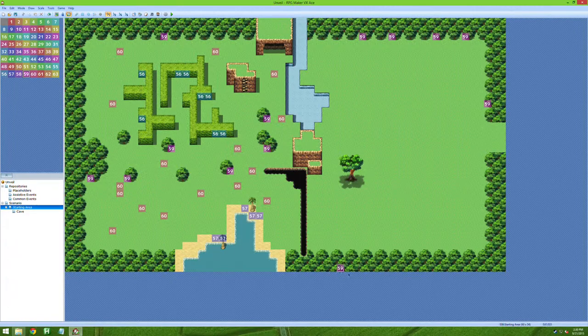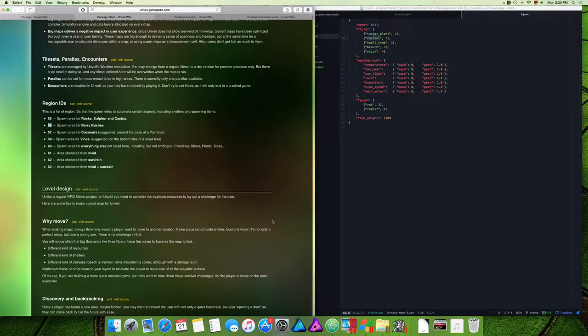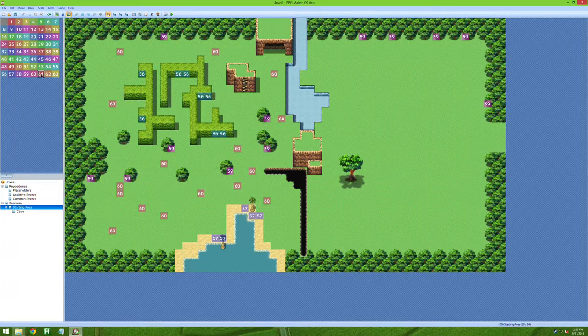Make sure you place region tiles somewhere players can actually reach — I've placed them in unreachable spots before, and I apologize for that, but I fixed them based on your reports. There are also three more region IDs: 61, 62, and 63. Region 61 is a shelter from wind, region 62 is a shelter from sun or rain, and region 63 is a shelter from everything. Place 61 in spots protected by walls.